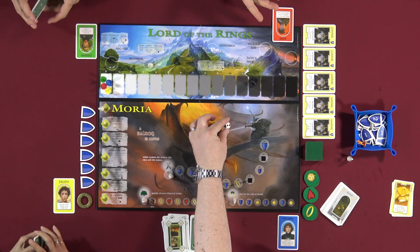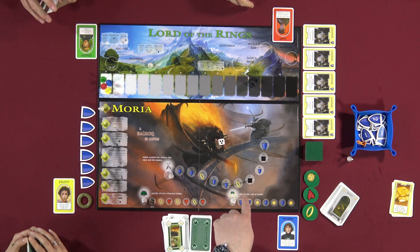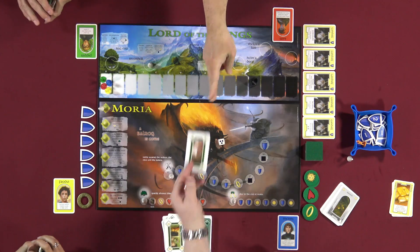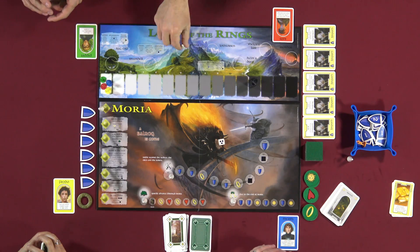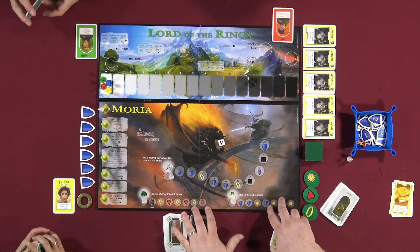If you move here, you get two more shields. And this space has a book — a special card. Notice there are great quotes on the board, like 'A Balrog has come.' The flavor text says: quietly advance through Moria, battle against the wolves, the orcs, and the Balrog, and flee to the exit. So let's move up the battle track. I'll play this card — and now I need to play a gray card to go second.